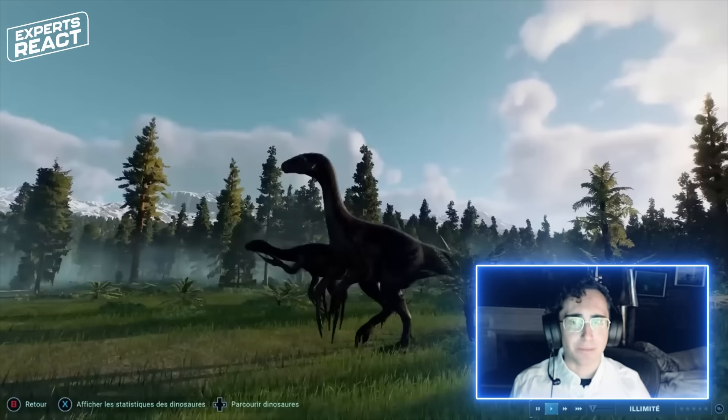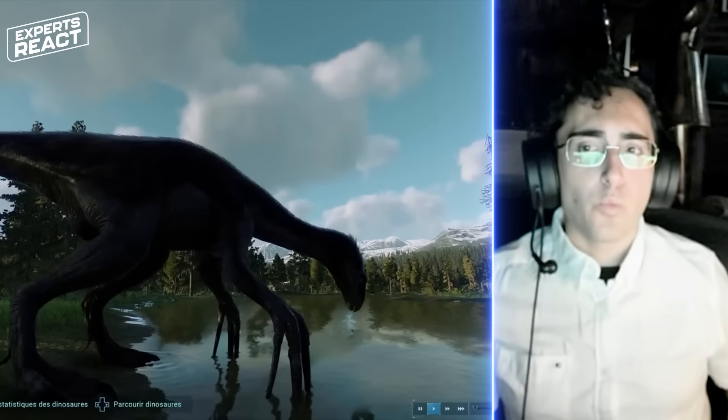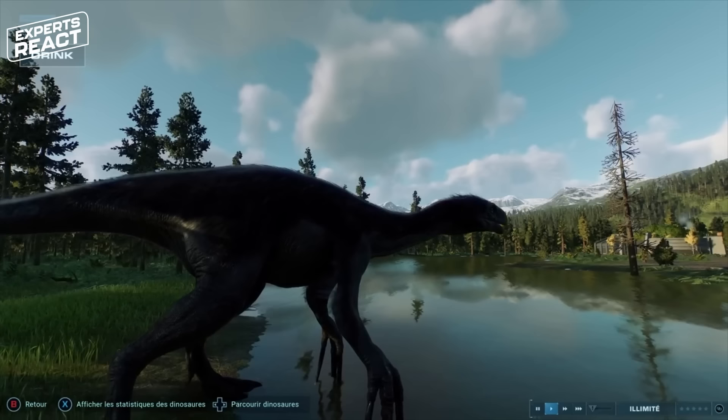One thing we do know about Therizinosaurus is that it had very, very long straight claws on its hand, which are depicted accurately here. With the keratin sheath — the nail that goes over the bony claw — these claws would have all been over three feet long, so over a meter long.